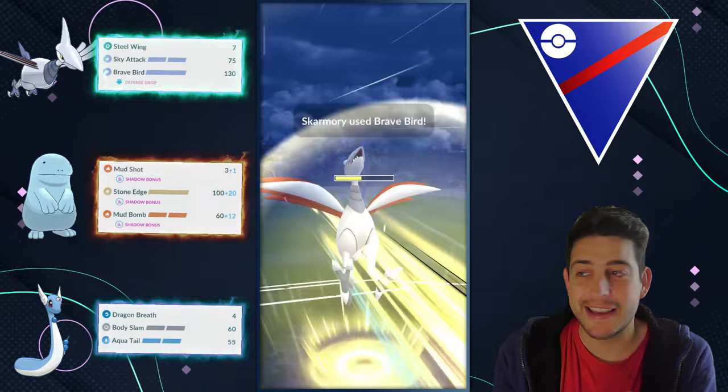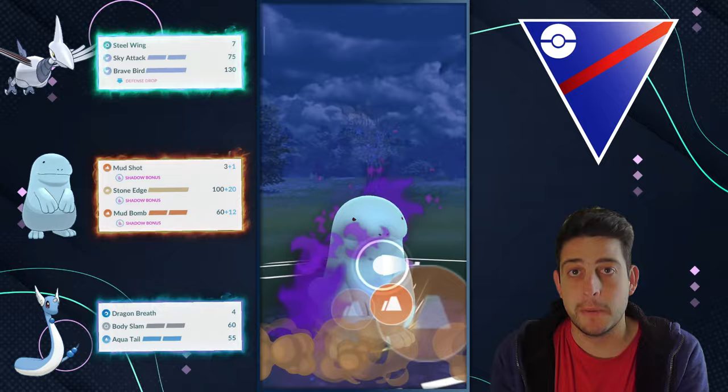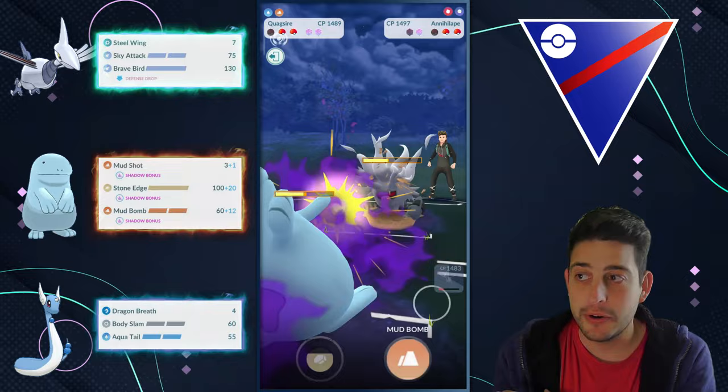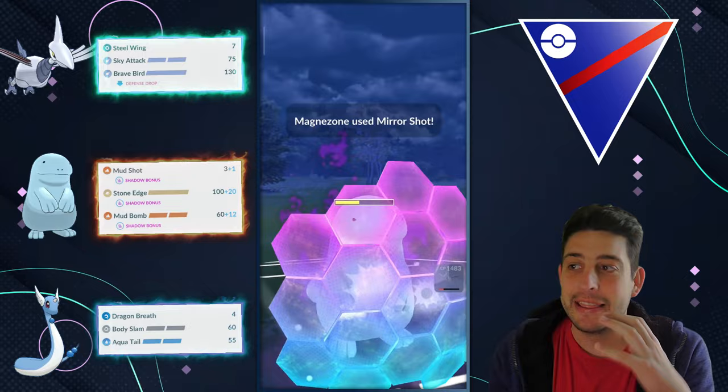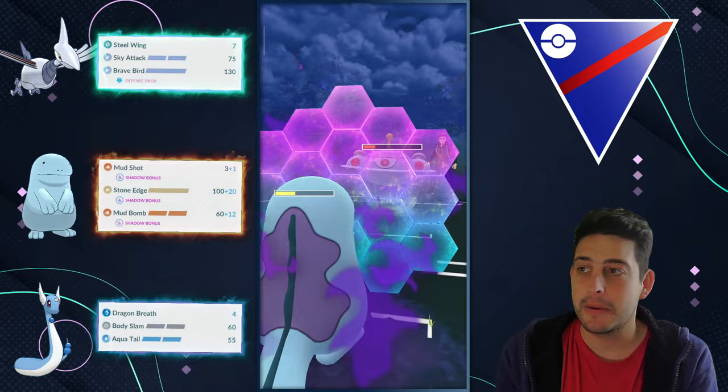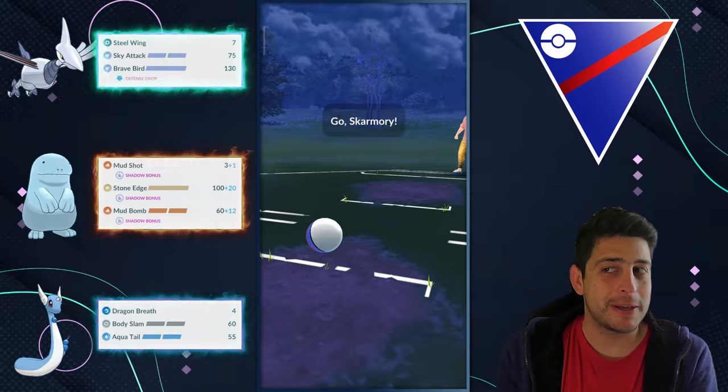With that Magnezone at the back, all we need to do is come immediately into the battle with our Quagsire and rely completely on it with our two shields remaining. With the second Mud Bomb we can snipe down that Mantine, and in the process we do so much work with our remaining shields. Down they go to the Mud Shot — no reason to throw any charge move at all.